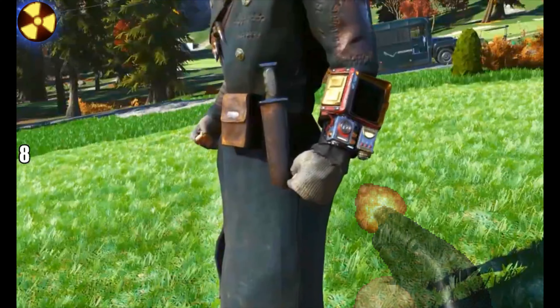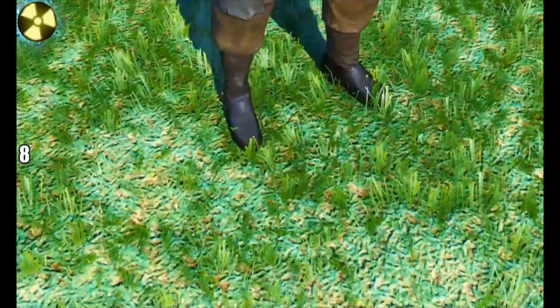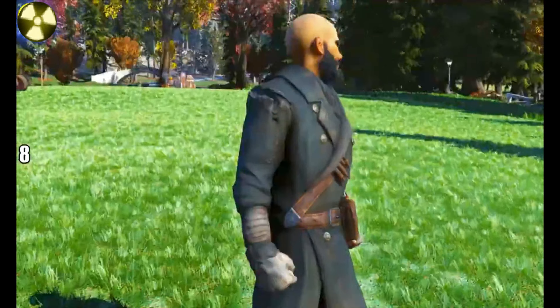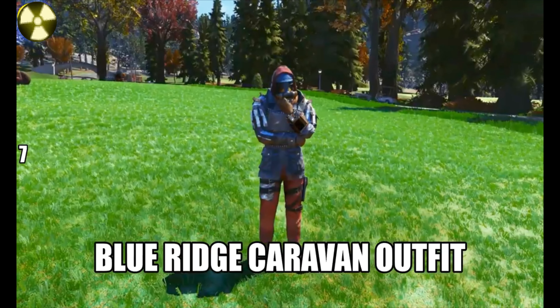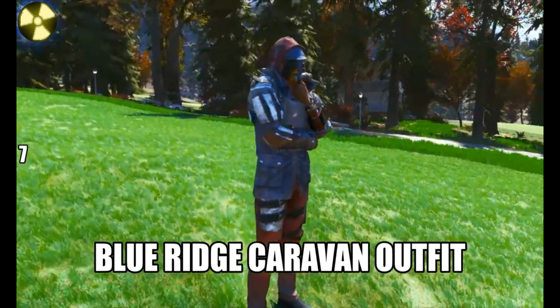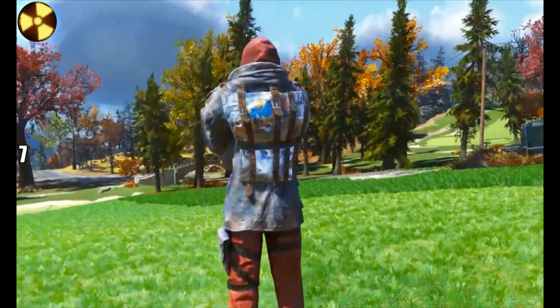So they are quite hard to get hold of, but they're only number 8 in our list. There are some really nice outfits, these two. I like the detail on them, including the combat knife. Up next, number 7: you get this from completing the Riding Shotgun event — the event that everyone's sort of forgotten about.